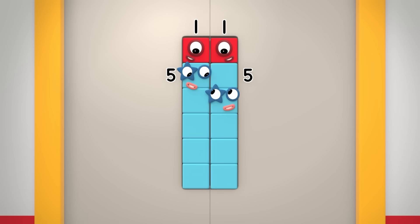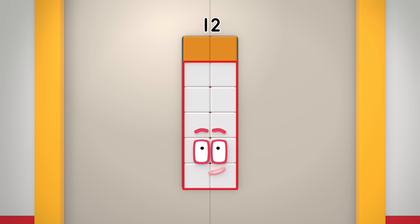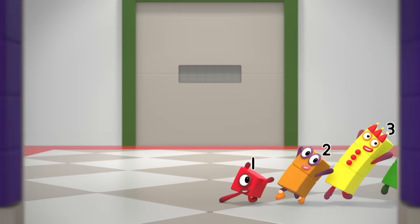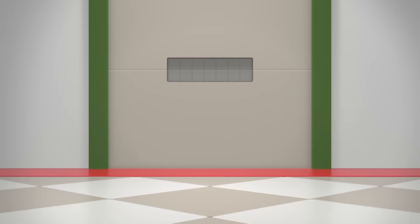Which is also two fives and two ones. Two fives are ten. Two ones are two. And ten and two makes twelve — which is also double six! Excellent work. But best not dawdle; there are more locks to open.